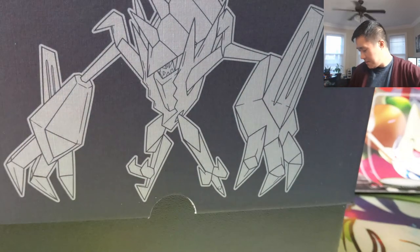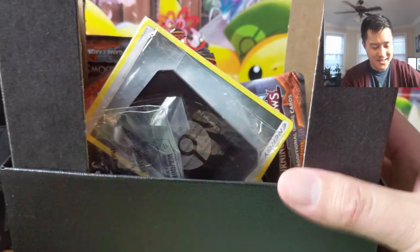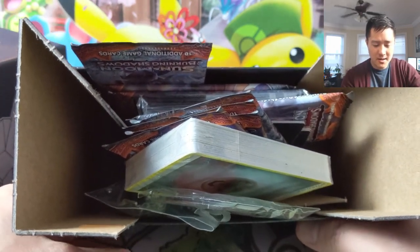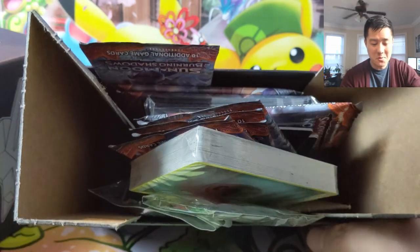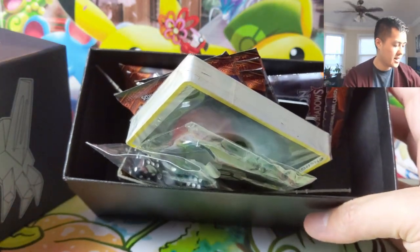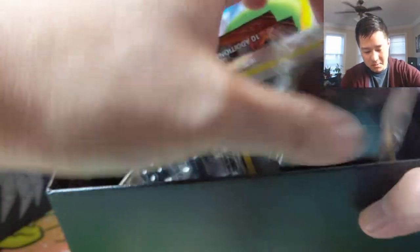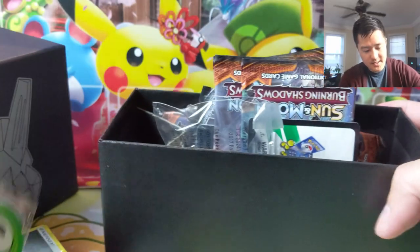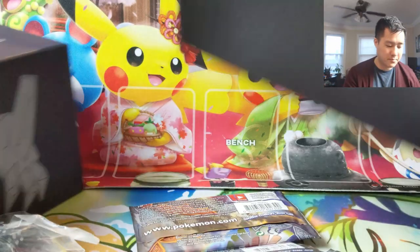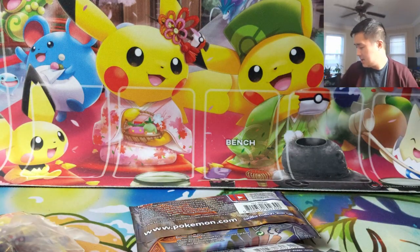How insane would it be if we could pull a rainbow Charizard — not the shiny — in just eight packs? They don't get a lot of things right, the Pokemon Company, as far as packaging goes, but they really improved the ETBs. We got our energies, dice — always cool — code card, no idea what comes in here, maybe a Necrozma or something. Sleeves are cool. Alright, we got eight packs, let us begin.